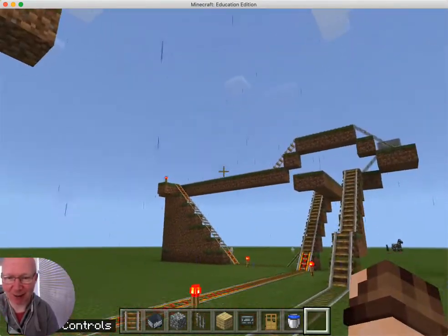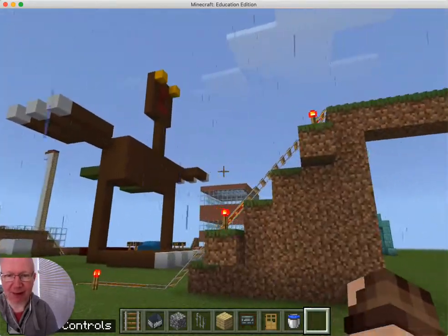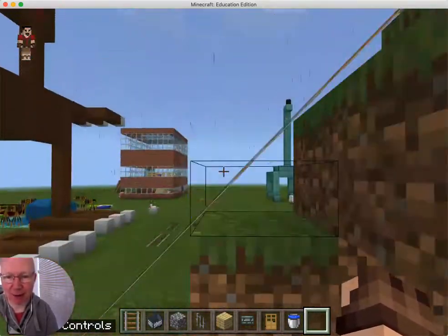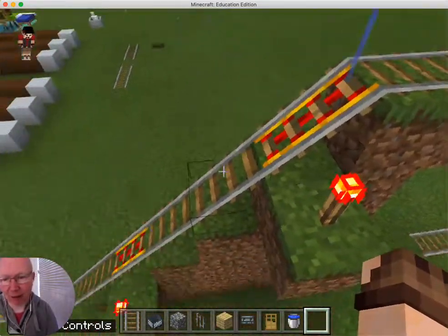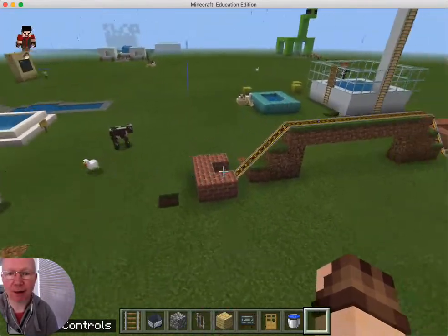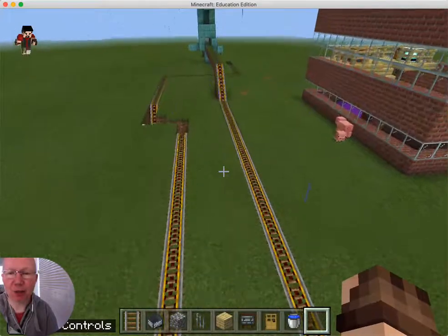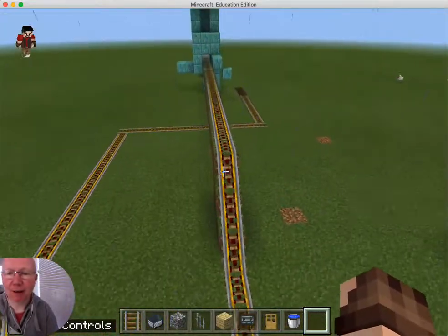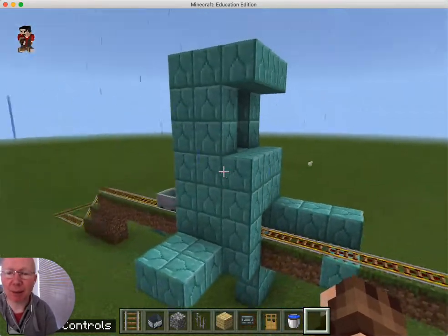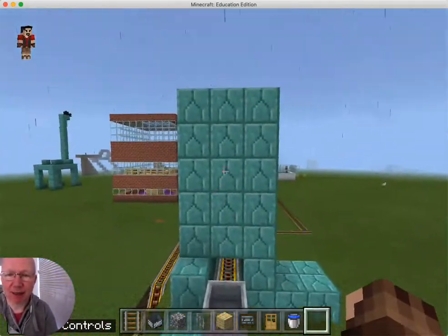The roller coaster goes all the way over the top. When the queue system's up and running, we'll come back and have a look at that. We've got another train that's been built here for taking you around our amazing Triassic Park. You can see the track for this one actually goes underground. And this other one — if I just show you what this track's like — it actually goes through a model dinosaur that's being built at the moment. You can see there's a cart there to let you have a go on it.